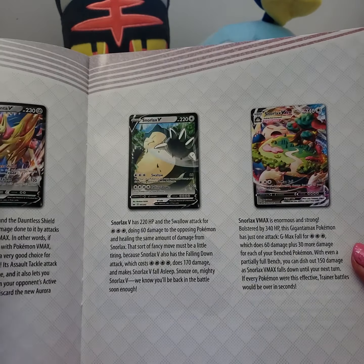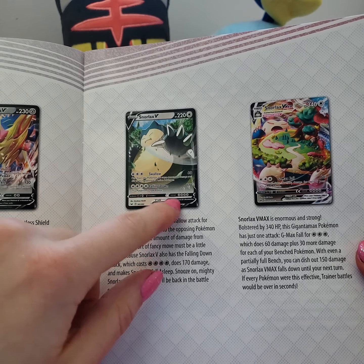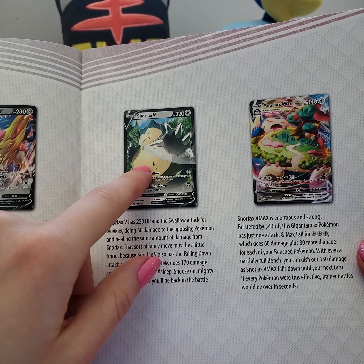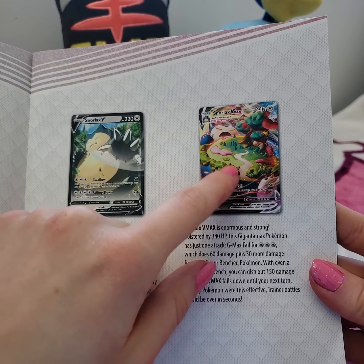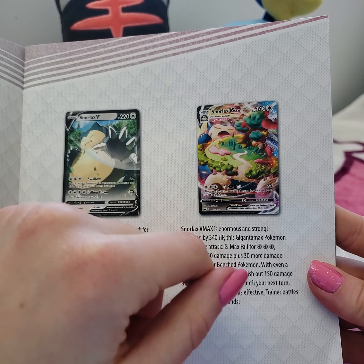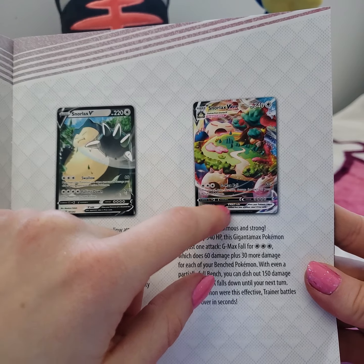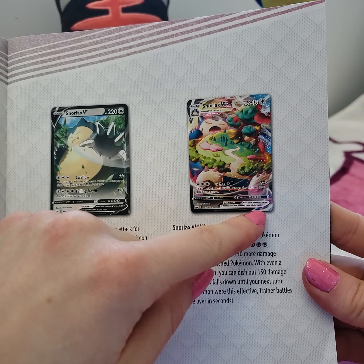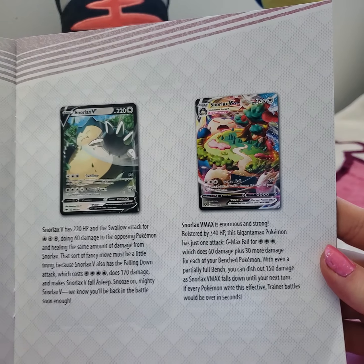We got Snorlax V - he's a pretty bulky boy there. We got his VMAX form, which is super interesting to look at with the little road. He looks like he's got part of the wild area on him right there. That's super cute - 340 HP. What are you even gonna do with that much HP? It's wild.